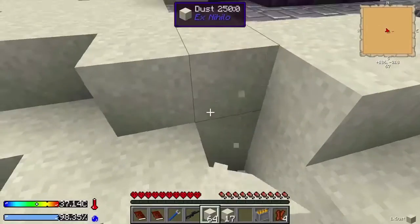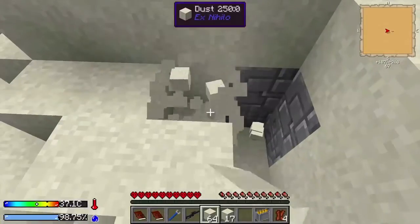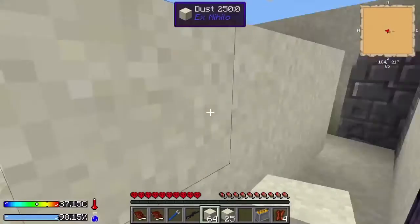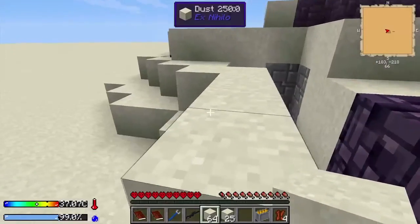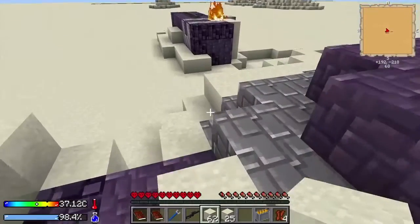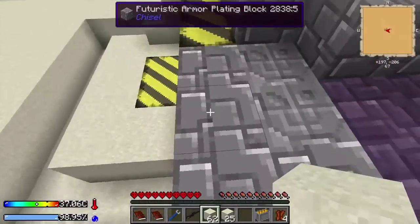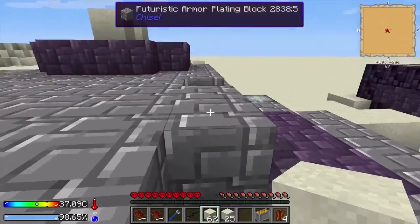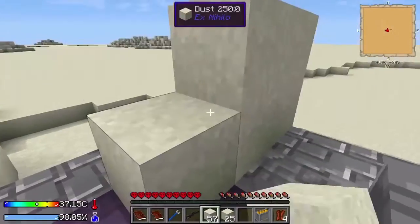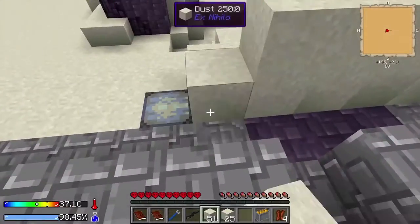With the sieves, we definitely have Ex Nihilo - gets you your resources from out of nothing. Well, not so much nothing as taking dust and getting anything that you need from that. Instead of digging all of this down, I think it might be better to build a wall. Yeah, that's probably a better plan. It doesn't have to be a great wall - it just needs to keep things away from us.